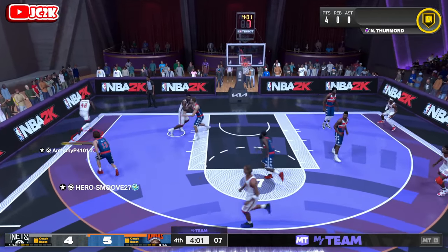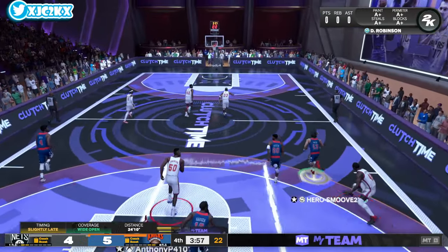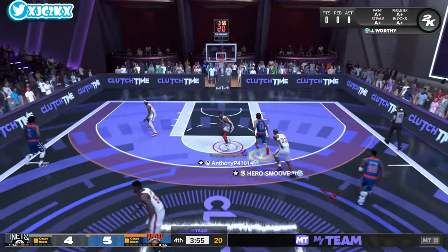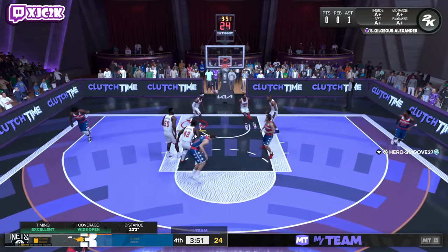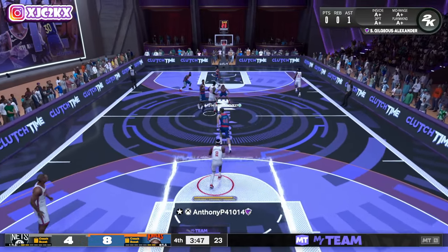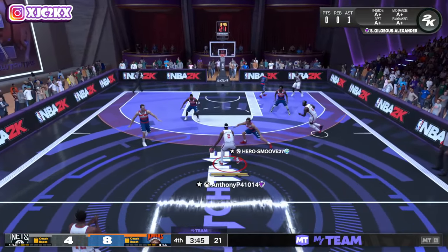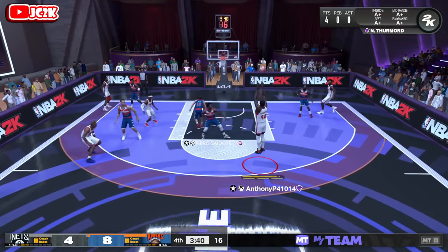He's also got Trey Escape, Kyrie dribble style, Pro 2 Fade — sigs on this card are nuts. Even if I don't shoot that well with him in this game, the sigs are really really good. Animations are crazy for a 6'11 power forward, and with a super smooth release as well. Being about as good athletically as a rebounder and as a defender as you're going to get at the four in MyTeam — this card has a lot of value and is really really good in a lot of ways. Catch and shoot again, another mid-range, and he misses it.